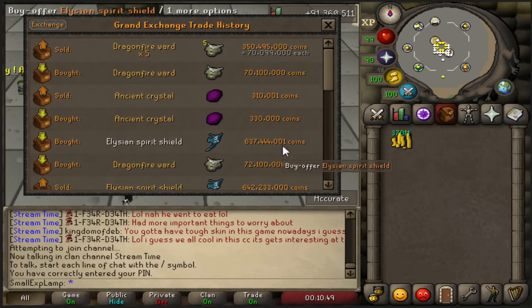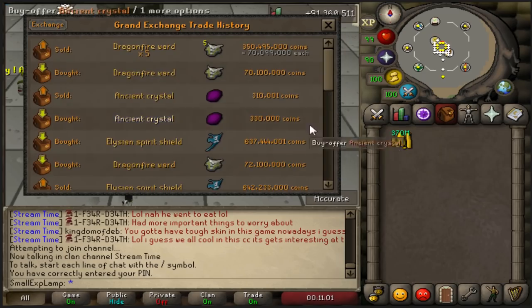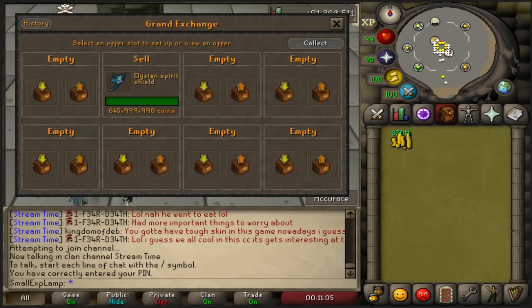But Ellies, I did get lucky again on those. They ended up dropping about 622 mil this time. I got it at 637, sold it for 646. Really all in all, I made 600k, but a lot of ups and downs there.